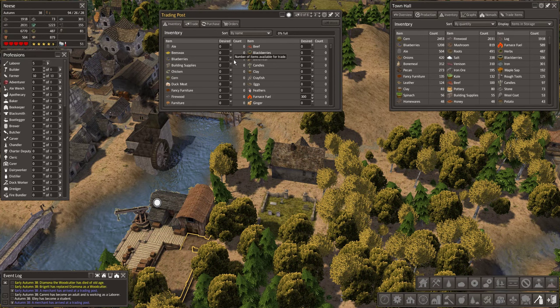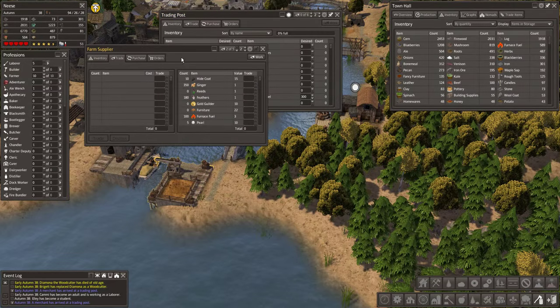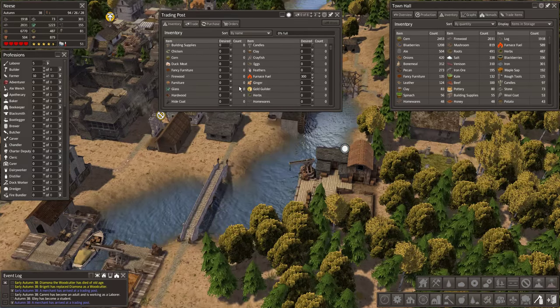We've got tons of ale. Let's send over, what should we say, 250 to you. Bonemeal we've got a lot of - I'm not quite sure what that's for. Salt tools. Fancy furniture. How much do we have in this one? Fancy furniture - it's worth 30. We've got 135. Let's send over another 100 over here. There we go. Getting a nice stock. That will probably do for now. Yeah, let's do that.